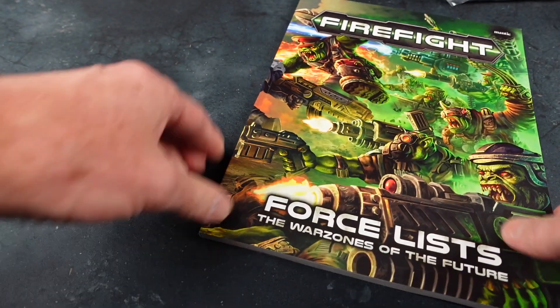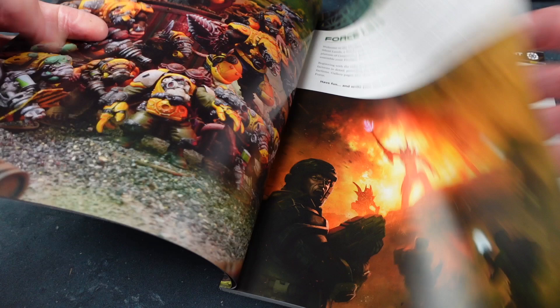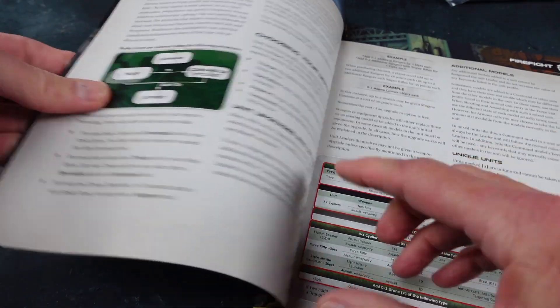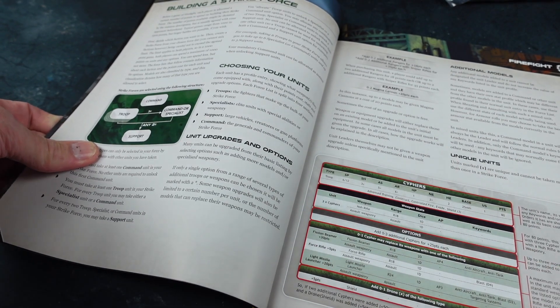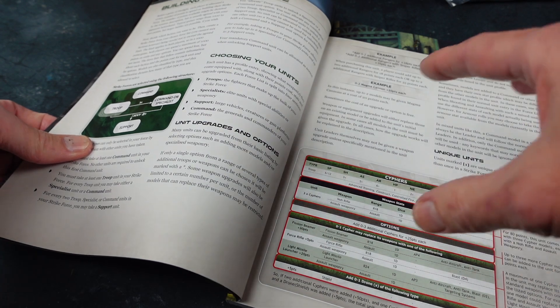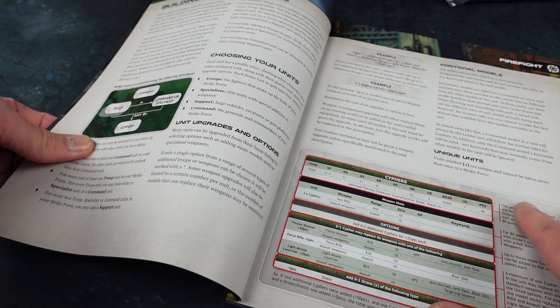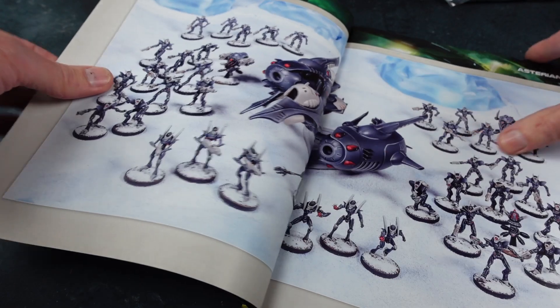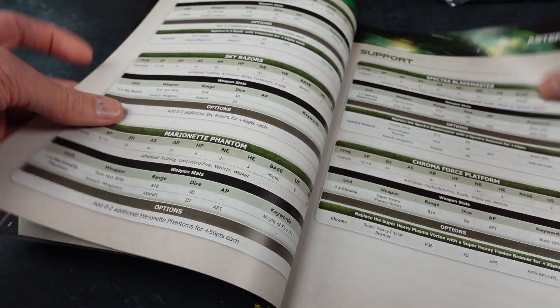Let's have a quick look at the Force Lists book, which is all about building your strike force for the game. You get a free command type — troop, command, specialist, and support types. It's often good to have multiple commanders, because each one has a 12-inch range that extends your command reach. And the thing I love is we get lots of pictures of the miniatures and all the different weapon types.